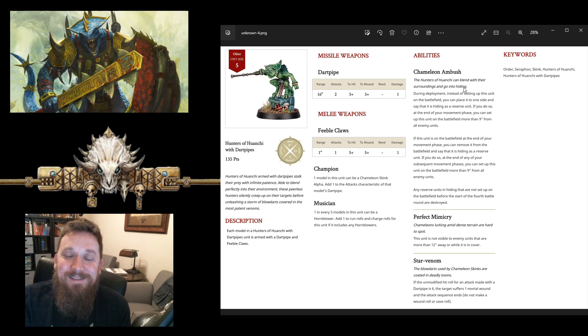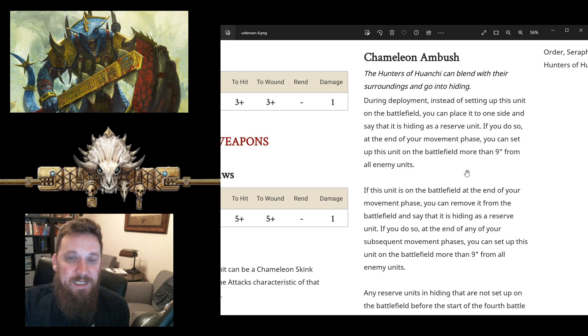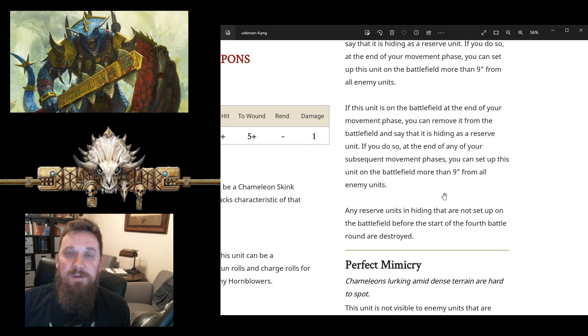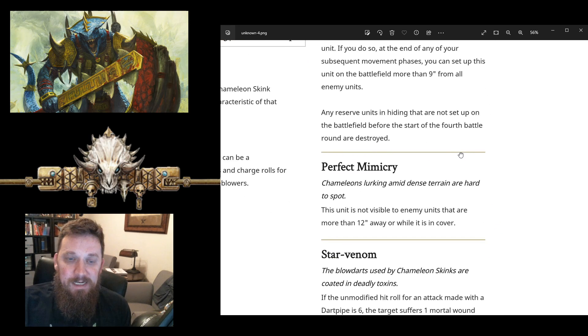It's basically an upgraded chameleon skink war scroll. Command ambush is the same thing as what we have with our current skinks — you can set this up off the battlefield as a reserve unit and then deep strike outside of nine inches of your enemy. It does have that unique ability where at the end of your movement phase you can put it back into reserve and bring it down again. You're limited because at the start of the fourth battle round everything's destroyed, so you're going to be doing that in turns one or two. I almost never take it out and put it back into reserves, but it's there if you need that option.